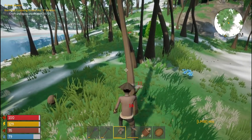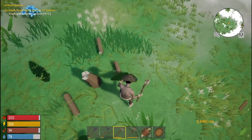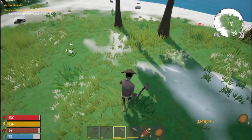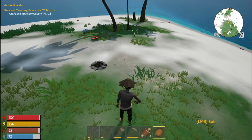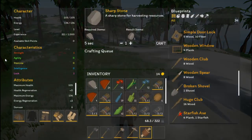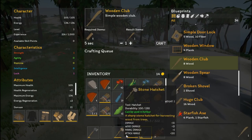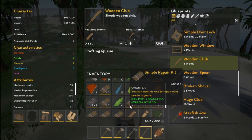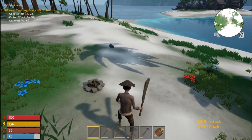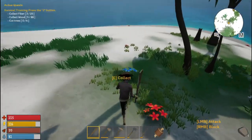More coconut. There we go — that tree gave us a lot of wood. Coconut, coconut, palm leaves. Can we make a wooden club now? Yep. Where's the wooden club — switch that around, there we go. Wooden club equipped. Spam left click is what you do to fight, so if we come up against something we'll be ready.